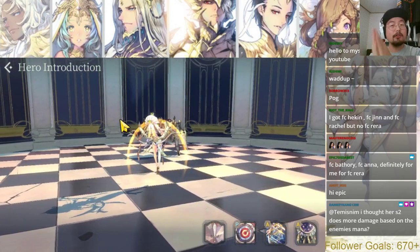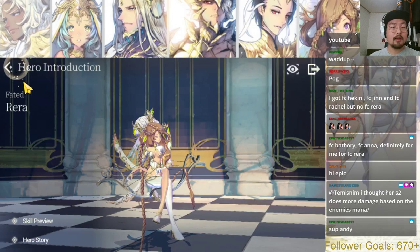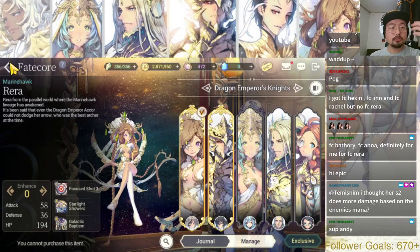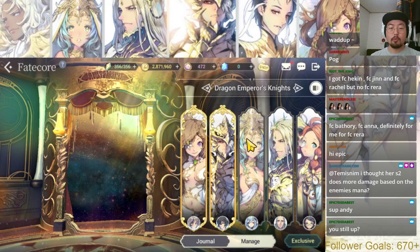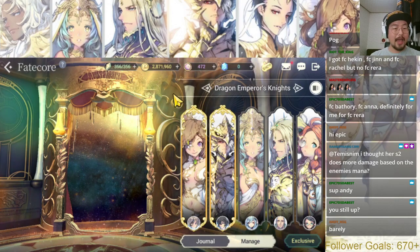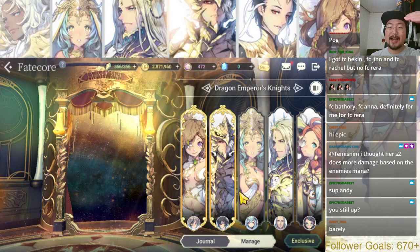Even without that, FC Rara is still gonna be godlike. Rara is a nature element, meaning having her will push you all the way to special dungeons on nature day. We have fire days, frost days, light and dark days, so adding nature day coverage is pretty important. Same with Baraka — if you're a newbie, go for Baraka and Rara, because having them will help you on the story through chapter 10 and on special dungeons for corresponding elements.